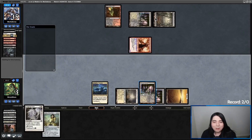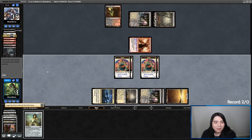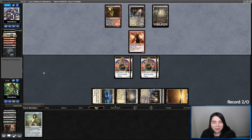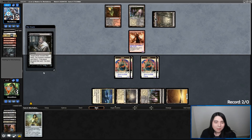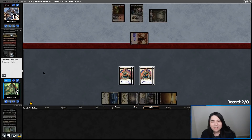I also have to flashback this Cling to Dust pretty soon because I'm in Bolt range and Dragon Rage Channeler range — so I have to make sure I can deal with it. That was a perfectly timed Thoughtseize — just take my Chalice! That was going to shut down any future Bolts. Maybe I should have just Chaliced on one and then played Lingering Souls — I should have done that. I'm making so many misplays.